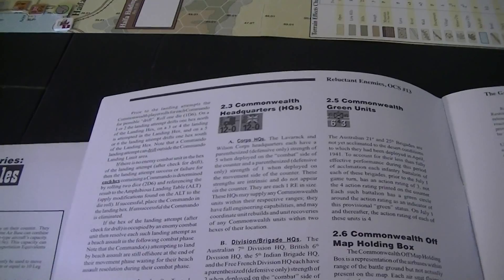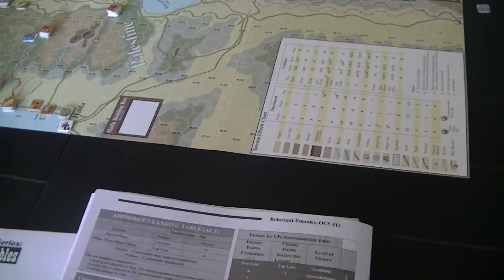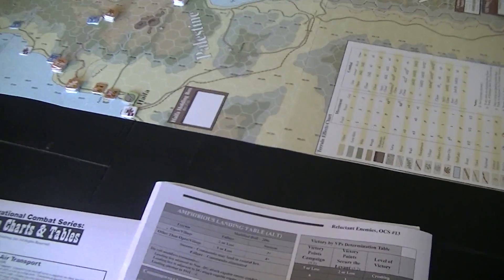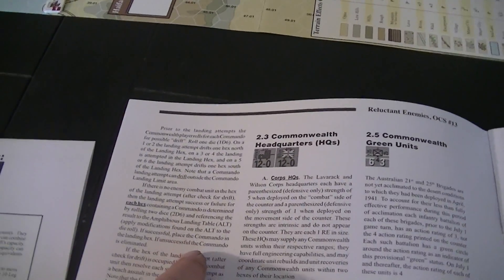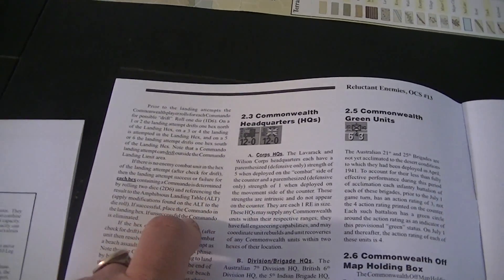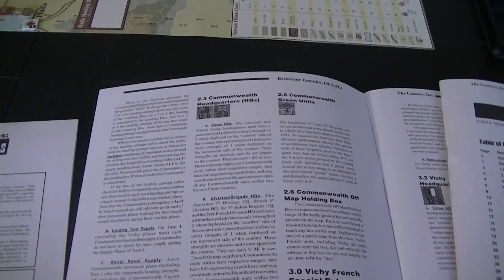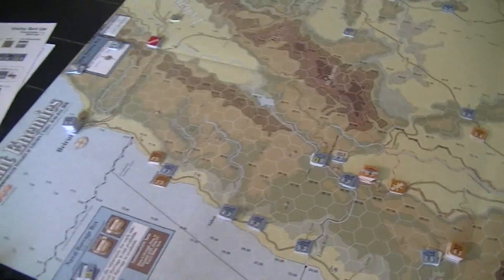We're supposed to roll two dice and look at the amphibious landing table. With two dice yeah we're going in. Did we only have to roll once? I think so. It says you roll for the successful failure of each hex containing - but then it says place the commando in the landing hex. I think we landed. However the other one is occupied by an enemy unit and each such landing is a beach assault in the following combat phase - that's probably not going to go terribly well.